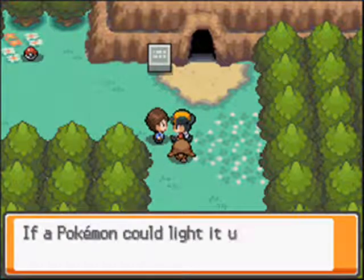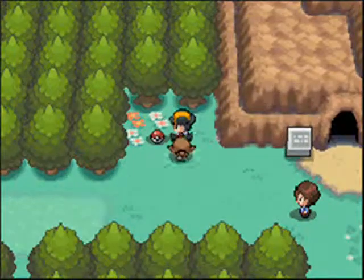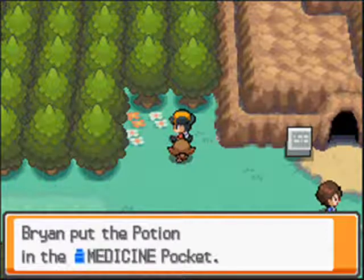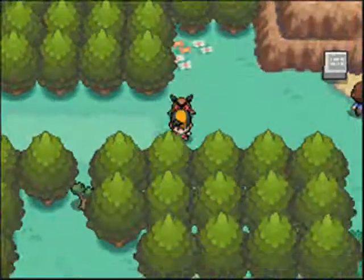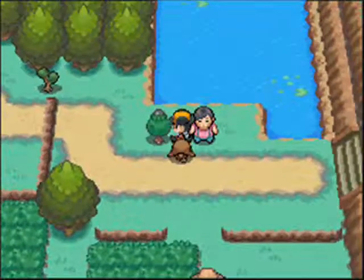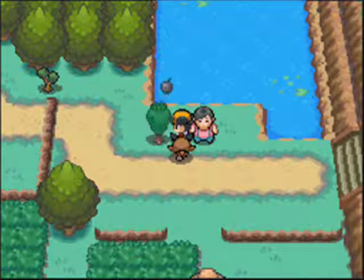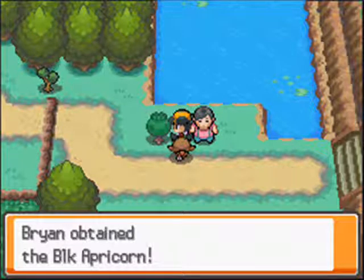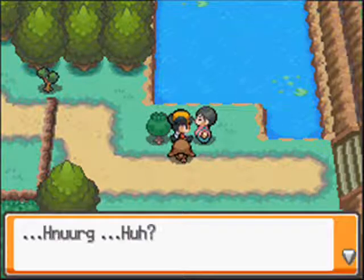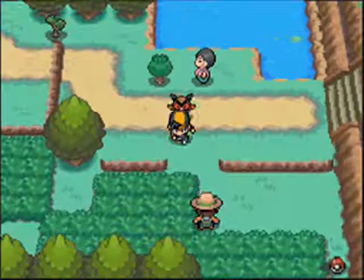If you go in the Dark Cave, Pokémon will collide into you since you can't see in there. I'm not gonna explore the Dark Cave — I don't feel like it. But if you do explore it, there will be Zubats, Geodude, and I think that's it — those are the two Pokémon you can catch in there.